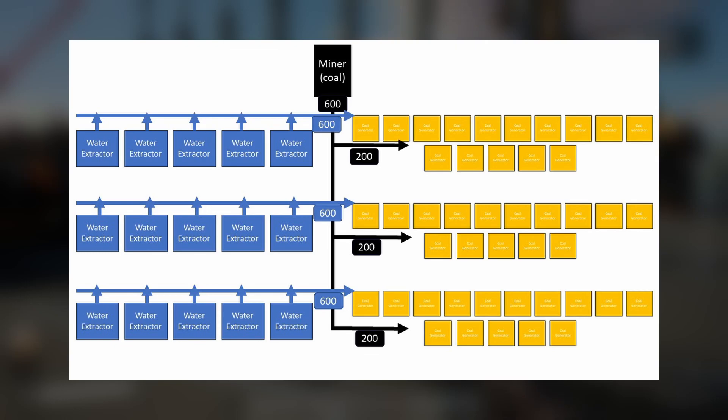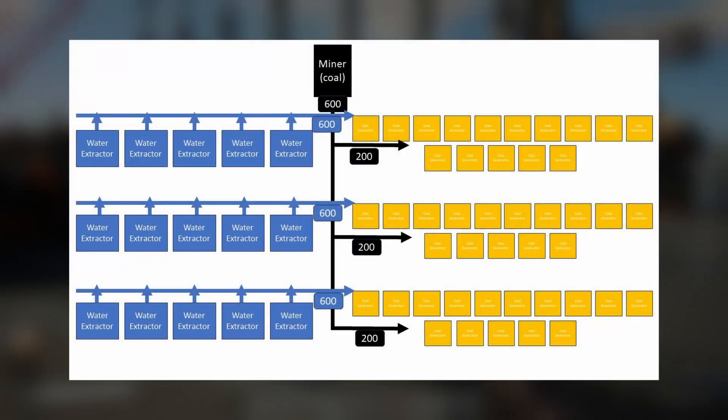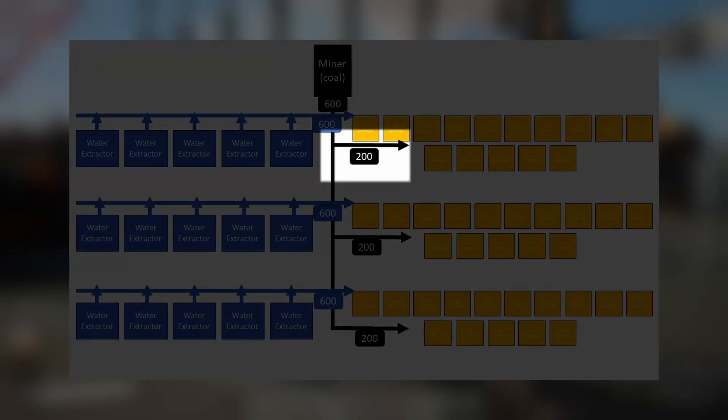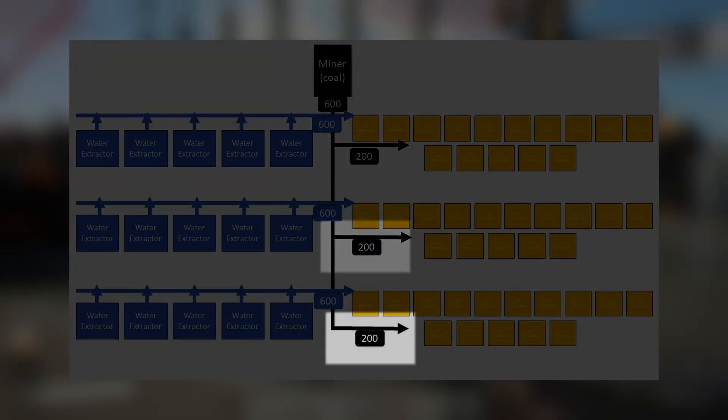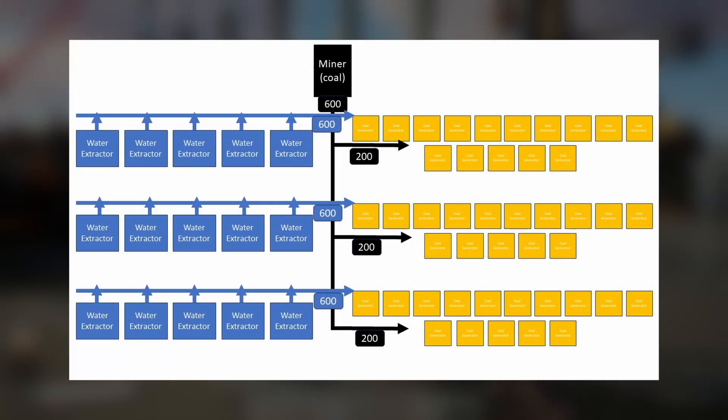For the start we're going to aim for two miners, so we'll break it down into each miner's setup. The plant I'm showing you uses mark 3 miners — this is how you want to forward plan so you don't have to keep changing layouts or adding extractors and generators later. If you prepare so you can just one-click to upgrade belts and miners, that saves a lot of time. One miner producing 600 coal will be split three ways — 200 to each group — supplying 45 generators total, all running at 88% clock speed.